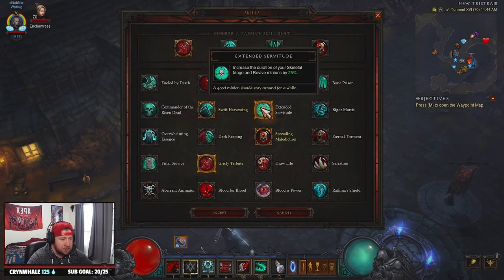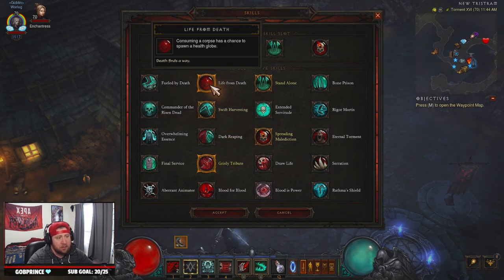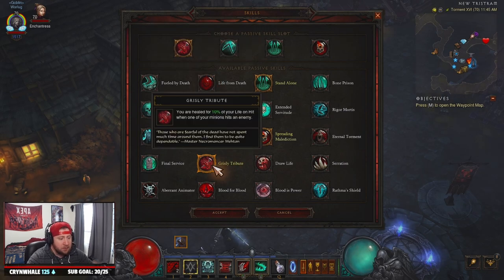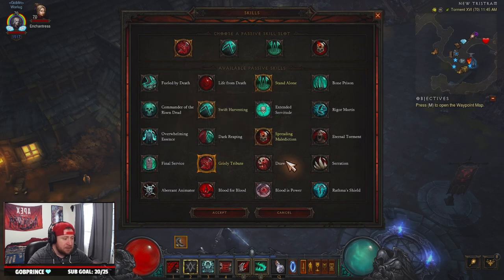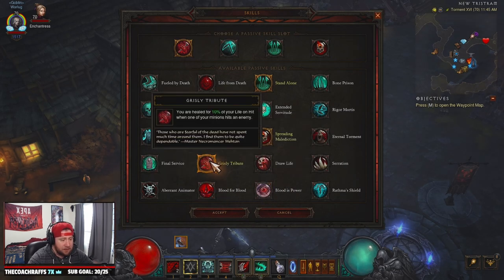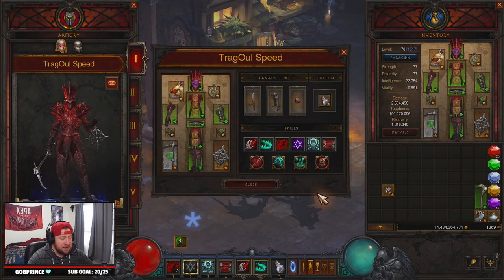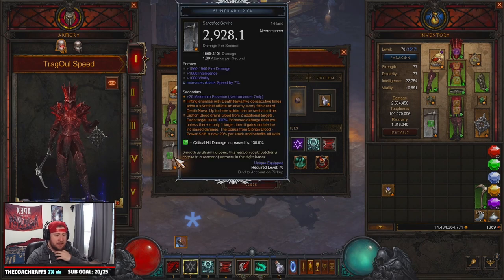Grisly Tribute seems fine for life on hit, or if you consume a corpse from Stuart Greaves you get a chance to spawn a health globe. You could also use Draw Life or Blood is Power. Otherwise just run Final Service — you have one flex slot there for your passive. This build is very very strong and very tanky — the GR push version pushes all the way up to the 140s.